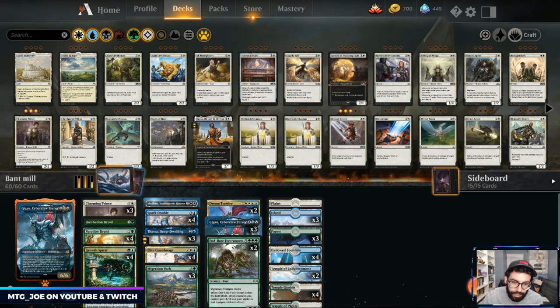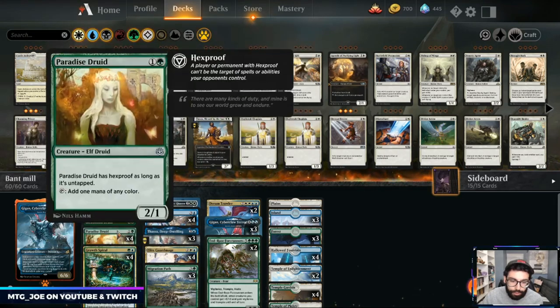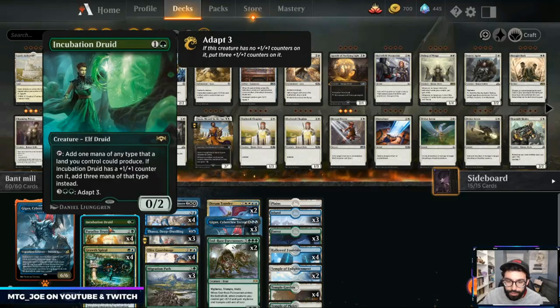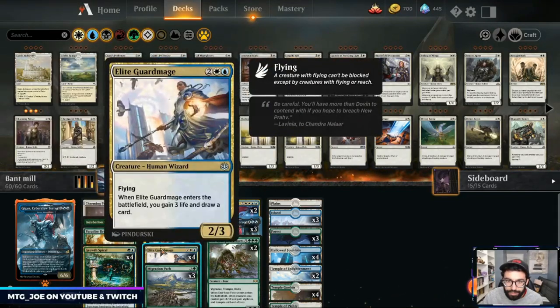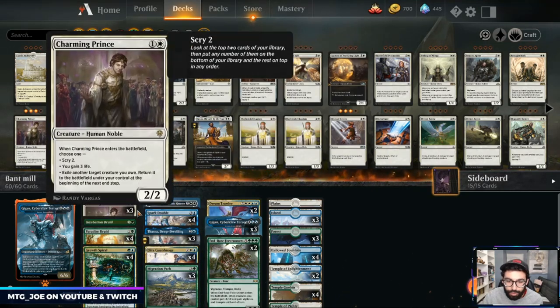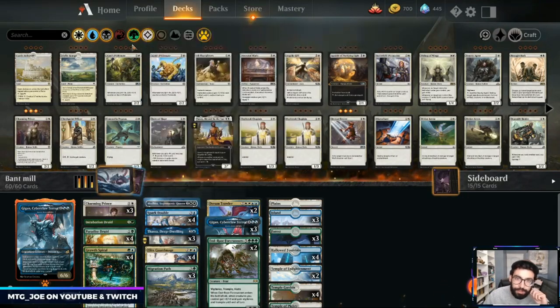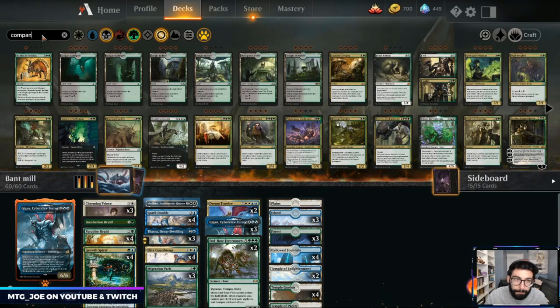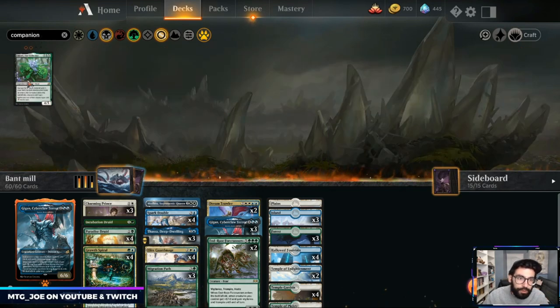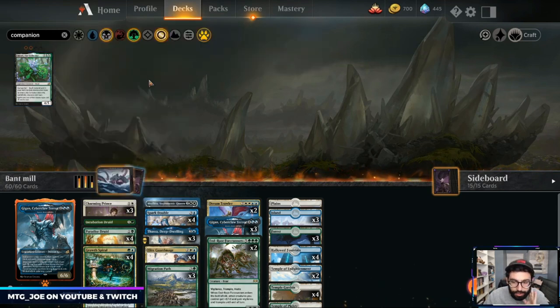Basically what we're trying to do with this deck: we have nine sources of ramp on turn two — Growth Spiral, Paradise Druid, Incubation Druid. Then on turn four we're trying to either ramp again, get some sort of card advantage, or a Thassa-style effect. I like Migration Path over some options like the black-green companion Ooze. The lands going permanently into play thins out your deck so you're a little more consistent.